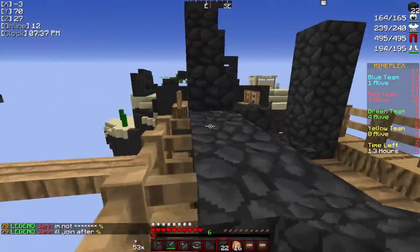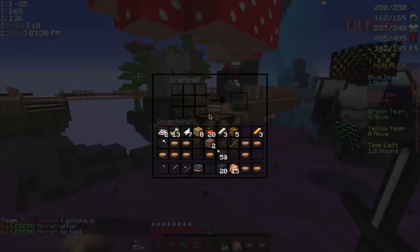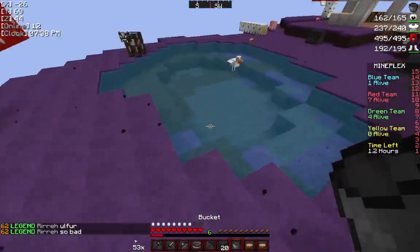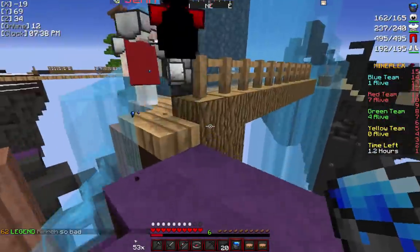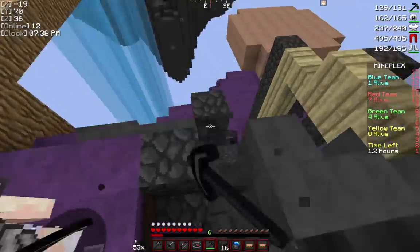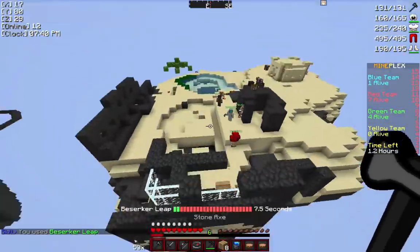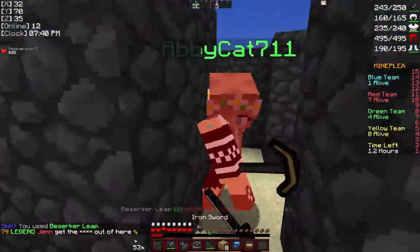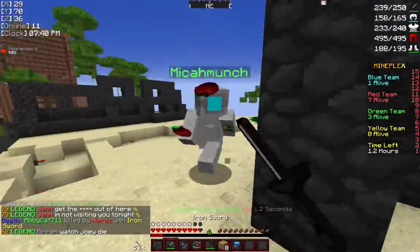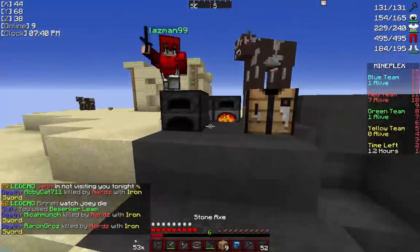Typically you want to play in a party or use one of the following kits: brawler, berserker, miner, and appler make it easy to solo games. Miner lets you get full diamond if you're lucky, or at minimum guaranteed full iron. Brawler gives you a guaranteed iron sword and a better PvP advantage. Berserker guarantees an opportunity to get out of all situations, and appler does the same — plus you have lots of apples if you need to fight more than one person at once. That's how you get all achievements!